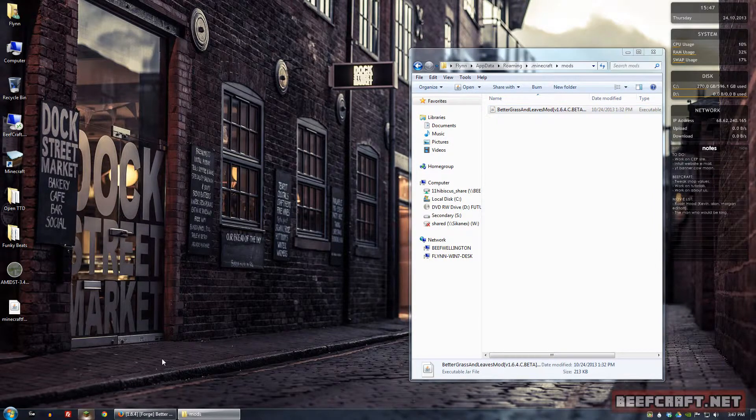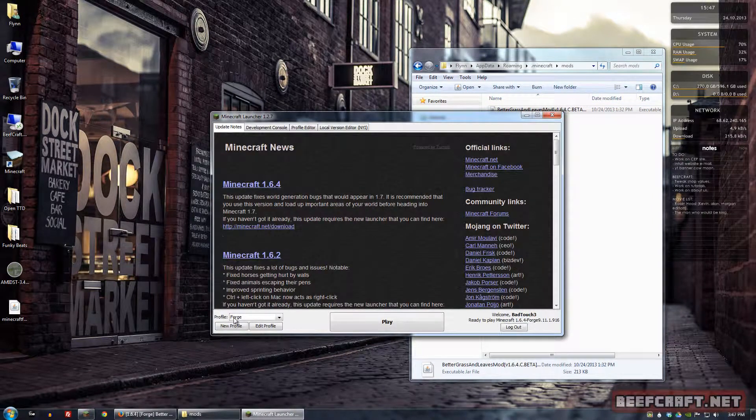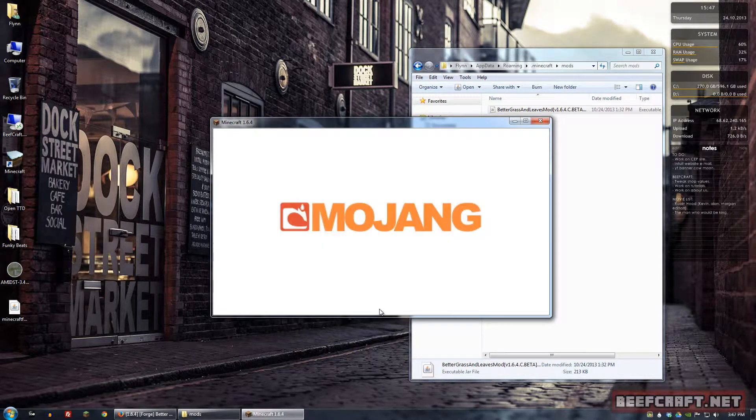Let's go ahead and open up Minecraft. We'll play our Forge profile. When it starts up, we'll be able to see that Better Grass has been installed.